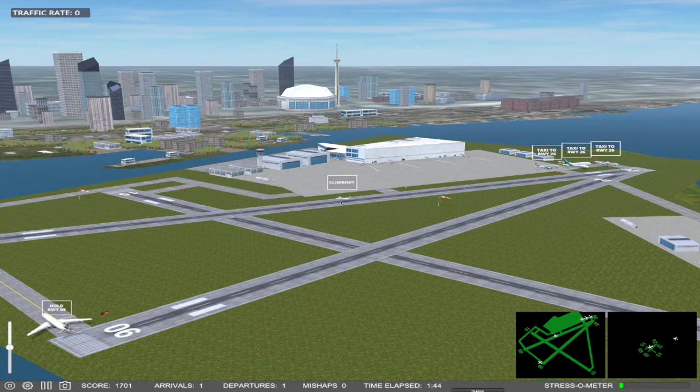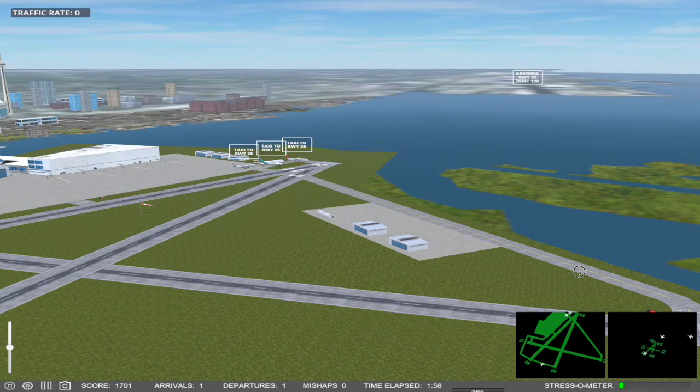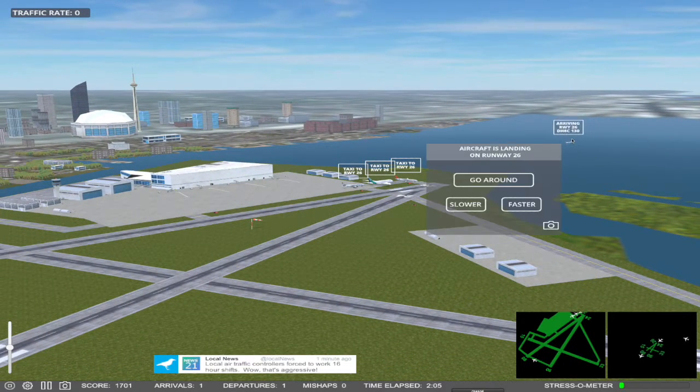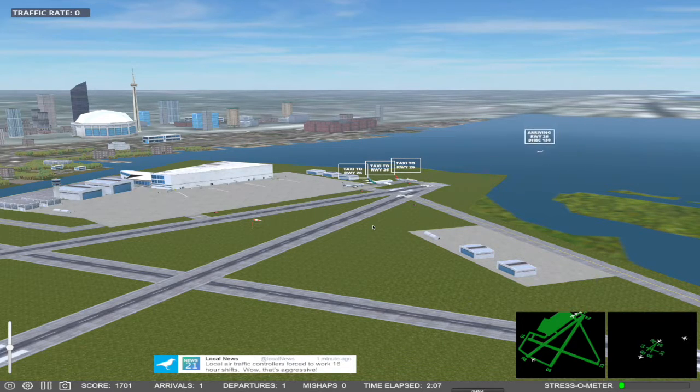This aircraft, because it's a turboprop, has cleared runway 15. There's a good chance that if we had an aircraft landing there, we wouldn't have a collision. We have an airplane arriving — let's see where it's going to land. It is arriving on runway 26 as well, so we are going to wait for that aircraft to arrive before we take off with the remaining aircraft.